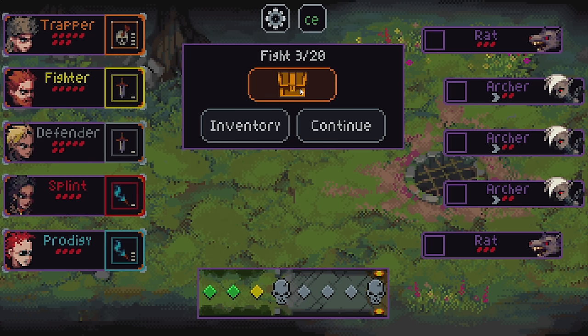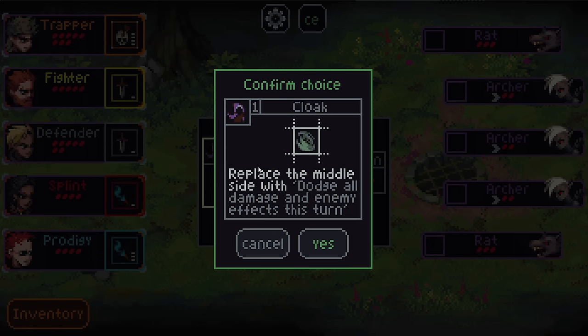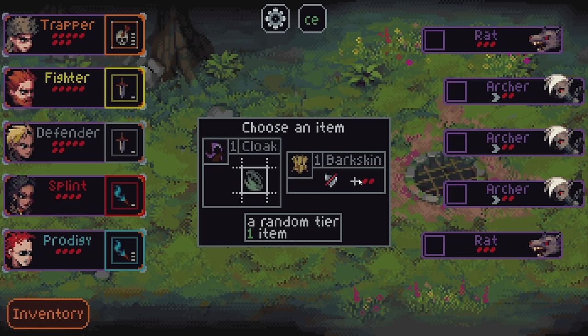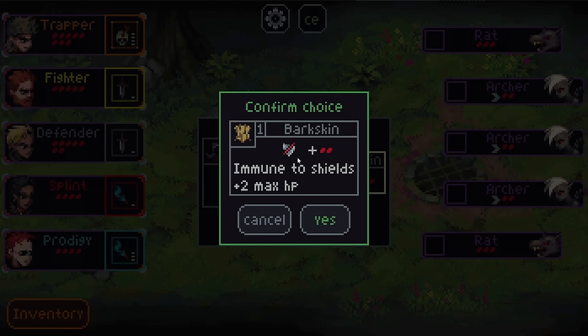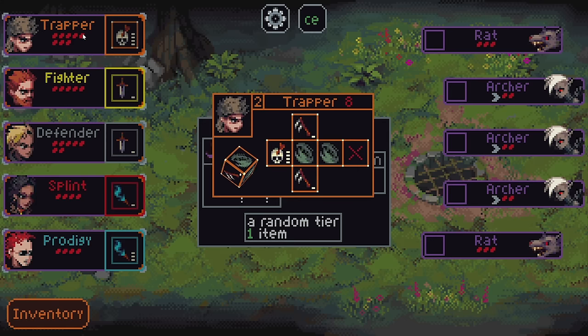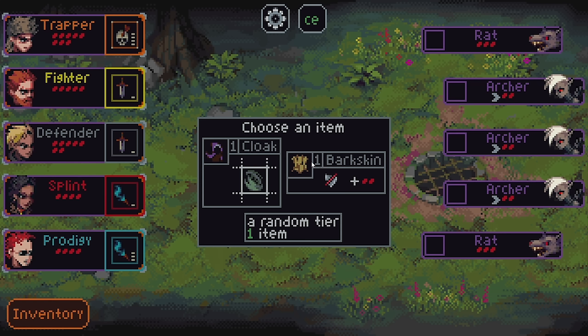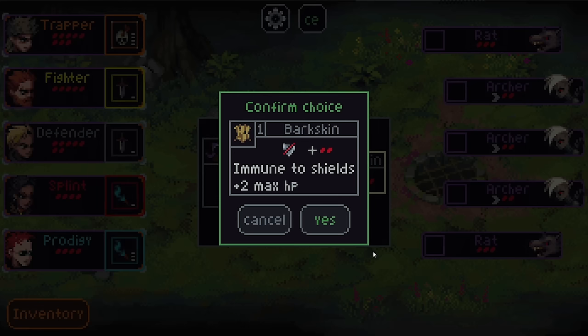Since we won that round, rather than a class upgrade, we will get an item. We could get a Cloak, which will replace the middle side of a die with dodge all damage and enemy effects this turn. Or Bark Skin — immune to shields, so that character could not be shielded, but they would get two more max HP. I don't love either of these, to be honest. The middle slot tends to be a pretty decent one on most characters. I guess I'll take this one. I don't love it but I'll probably put it on Prodigy.